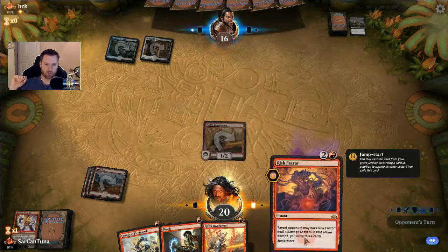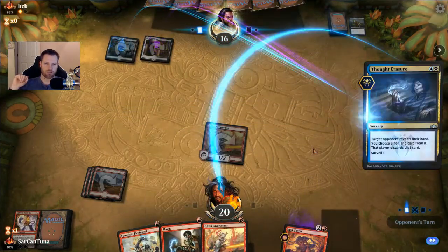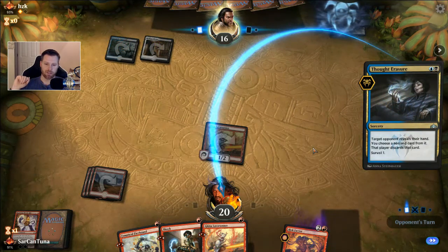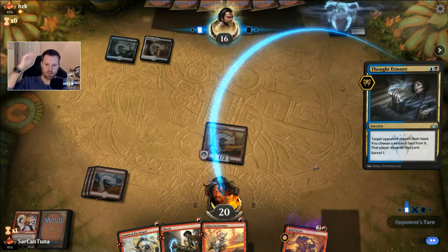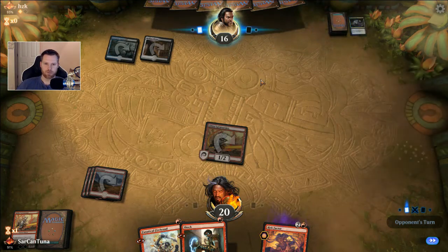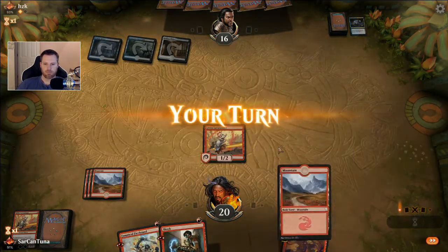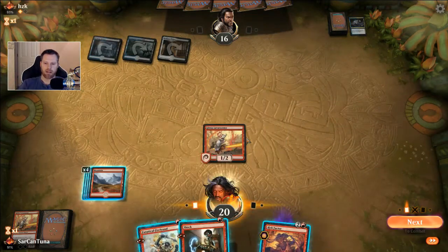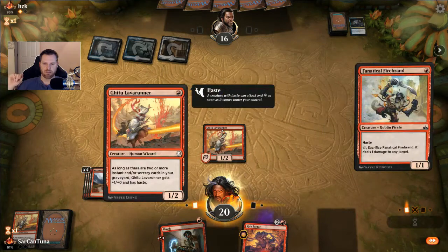It's also in my graveyard now, so I could play Firebrand, Shock, then my Lava Runner's in the graveyard. Yeah, this guy's good — he knows what he's doing, which is unfortunate. I want my land. I do not want to sacrifice land to Risk Factor because I am running Banefires. So with this deck I can play a lot more patiently — lose some creatures, no big deal.